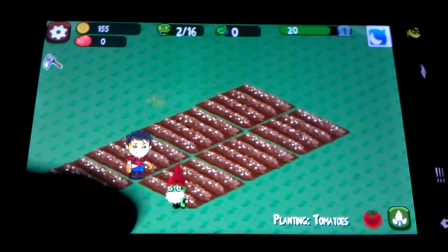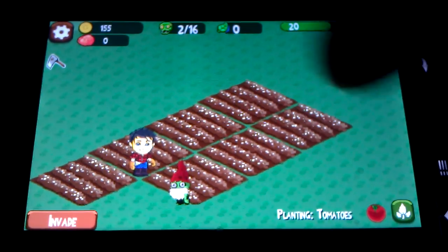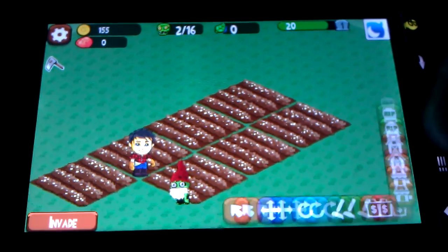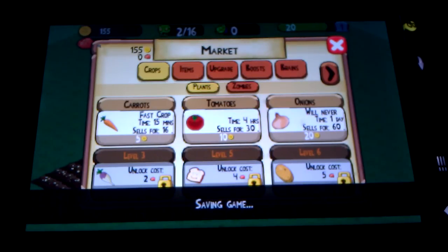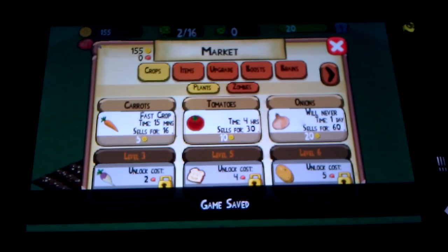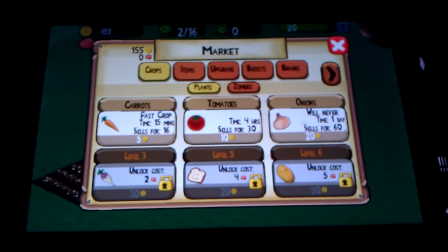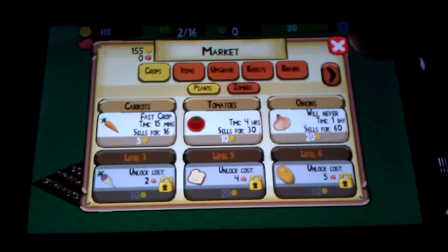Since everything is planted, now let's see what we have here. We have to wait — for Carrot you have to wait 15 minutes. Tomato, you have to wait 30 minutes. So 4 hours. And you have to wait one day to sell for 60 points.